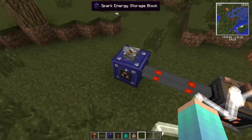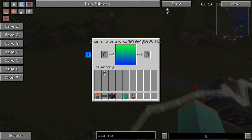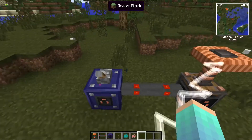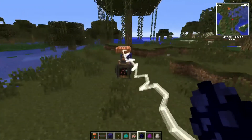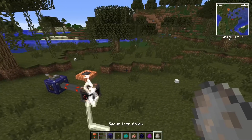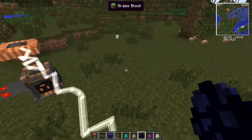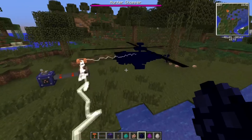I wonder how much power this is consuming — it's only taking about 100,000 HE per second, so it's not too bad. We've got a few entities here: a hunter chopper, a tainted creeper, and an iron golem. Obviously it will attack the tainted creeper and the iron golem, but I'm not so sure about the hunter chopper because it's not really a living entity.